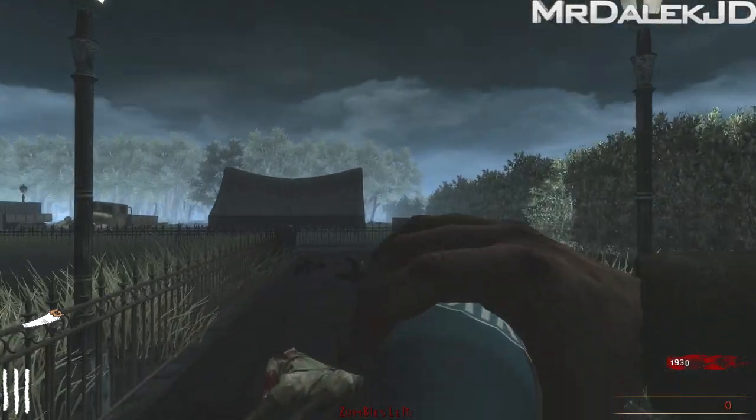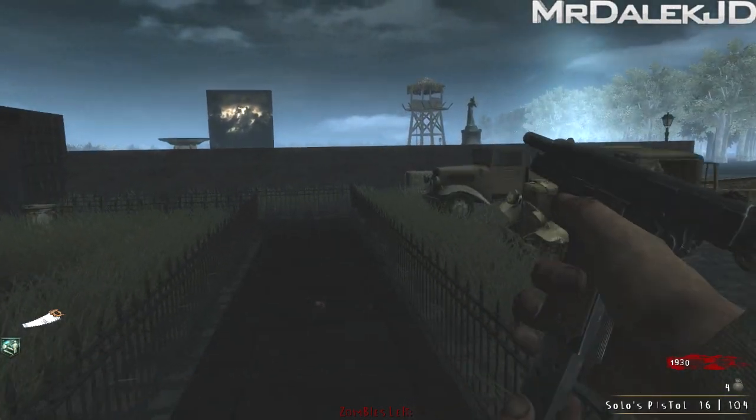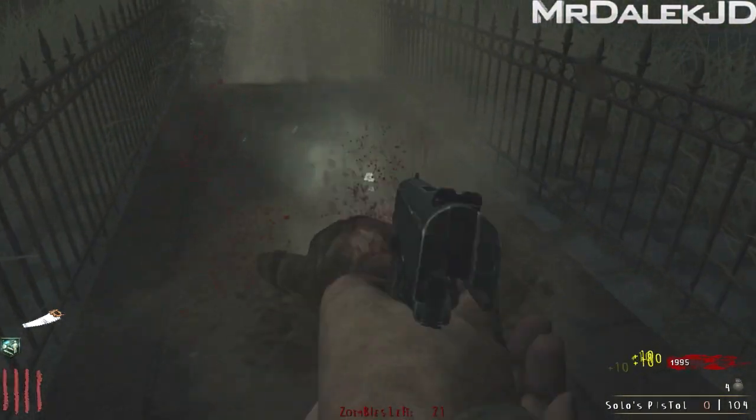Let's get Quick Revive. We only have 70 points before we can open this door, and there's something behind here that I want to buy — it's an MP40. It's going to do us well. What's good about this map is zombies can drop perk bottles, which is a bit of reassurance.